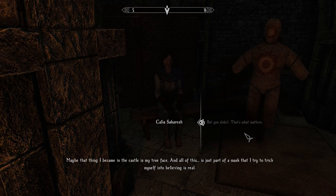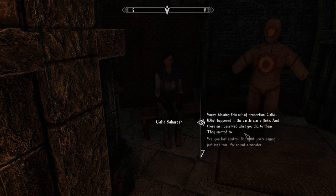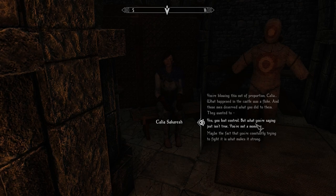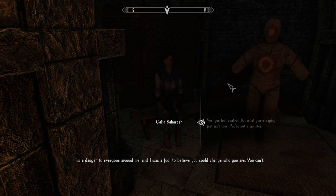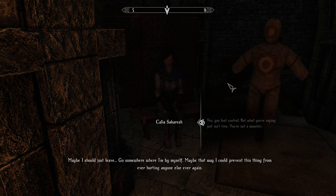That's not the right attitude. Maybe the thing I became in the castle is my true face, and all of this is just a mask that I try to trick myself into believing is real. You're blowing this out of proportion, Callia - what happened in the castle was a fluke, and those men deserved what you did to them. Yes, you lost control, but what you're saying just isn't true - you're not a monster. Maybe the fact that you're constantly trying to fight it is what makes it strong. I'm a danger to everyone around me, and I was a fool to believe you could change who you are. Maybe I should just leave - go somewhere where I'm by myself.